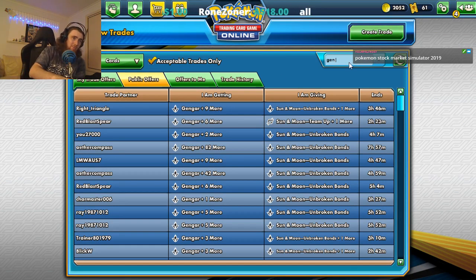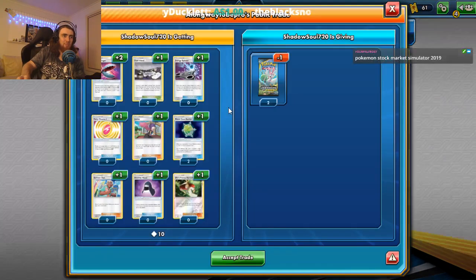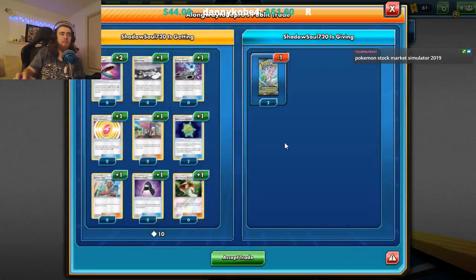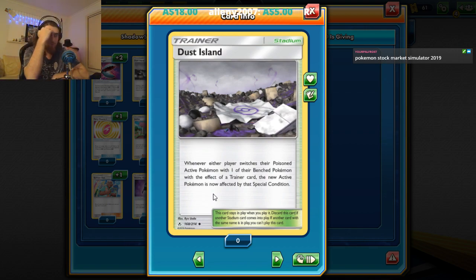We could buy both, but I feel like that's kind of silly. If we look up Dust Island and see what they're doing, we could always reflect on that. But remember: Dust Island only works with poisoned Pokemon, and it only works with a trainer card effect — so Pokemon abilities and normal retreating get by it. It only triggers when a trainer card causes the switch.